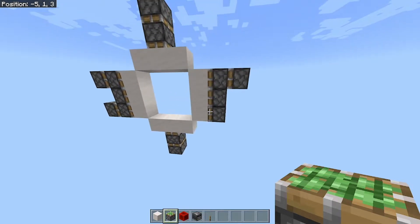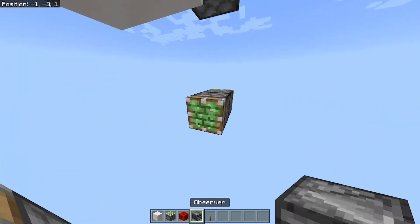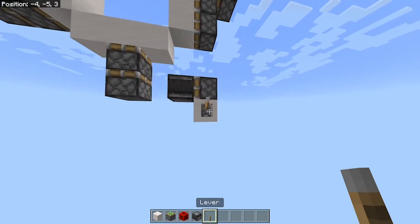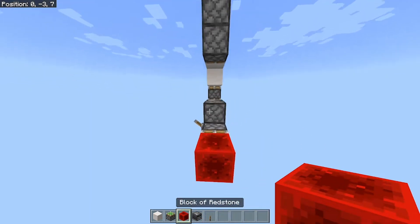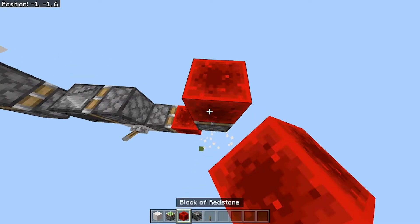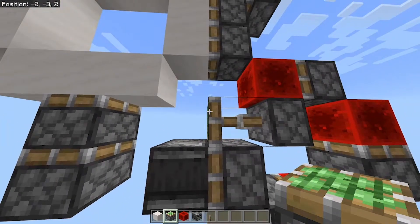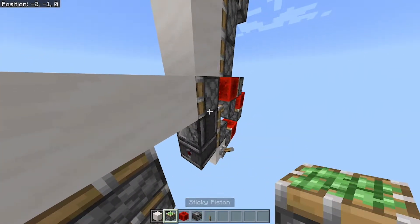Then we can start with the wiring. If we come to the bottom, we'll place a sticky piston with an observer, like that. We can place an input below that — I'm just going to use a lever. Then if we place a sticky piston with a redstone block, leading into another sticky piston with a redstone block, and then another sticky piston with a redstone block — and then a sticky piston with an observer, and then a sticky piston there.